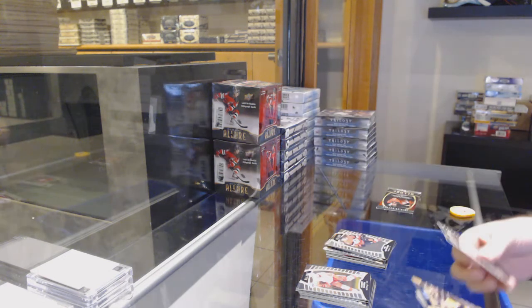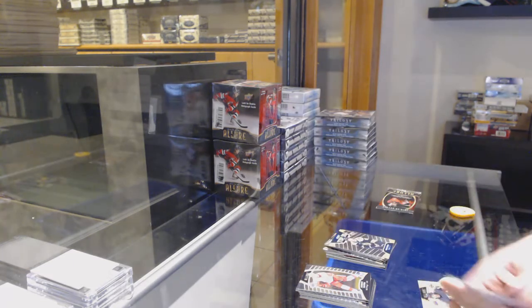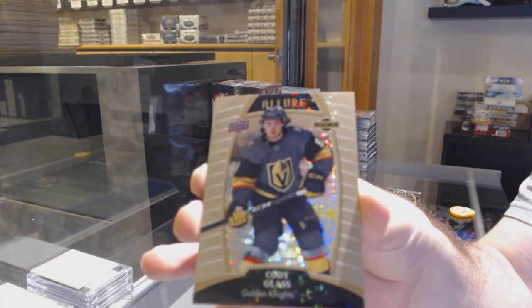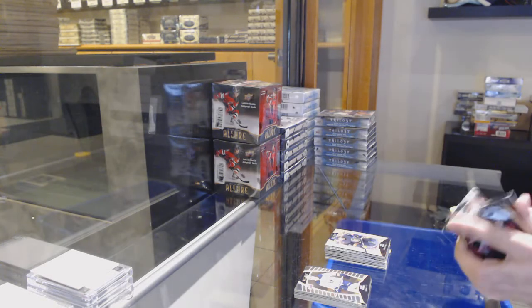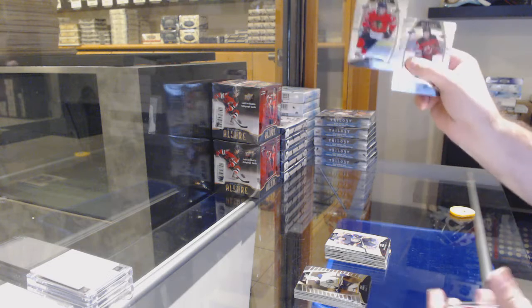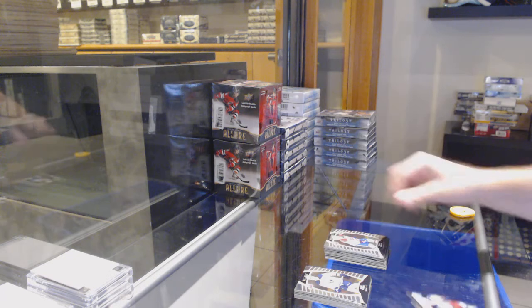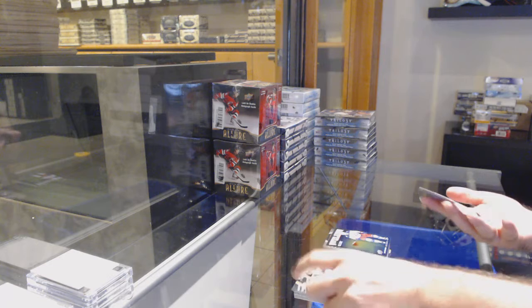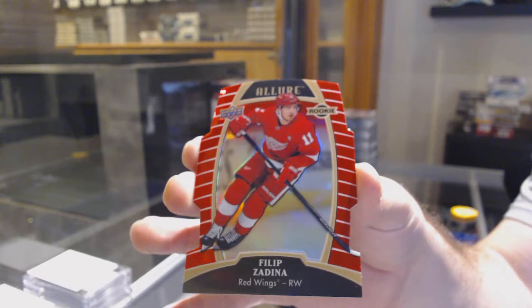Brandstrom for the Ottawa Senators, rookie top 50 for the Boston Bruins of Trent Frederick, we've got a pewter rookie of Cody Glass for the Vegas Golden Knights. Rookie of Kirby Dach for the Hawks, Bastion for the Devils, Flurry for the Montreal Canadiens, winter storm warning for the Jackets, Vatkinson, and for the Red Wings a red rainbow die cut of Zedina.